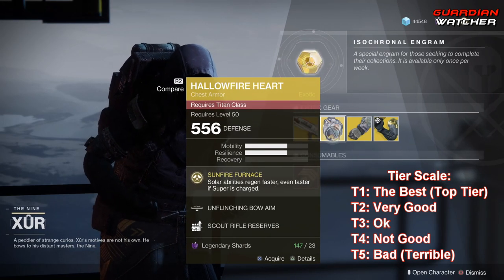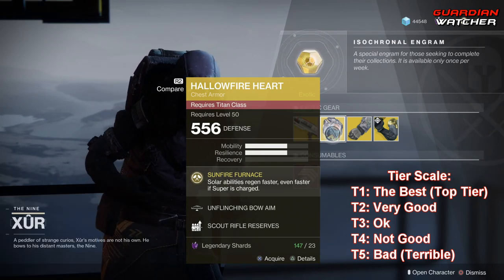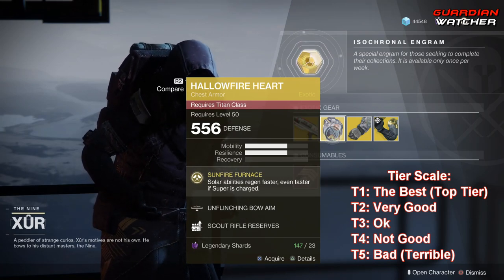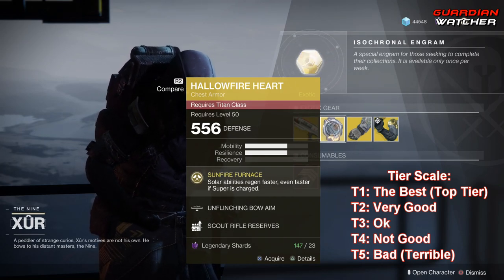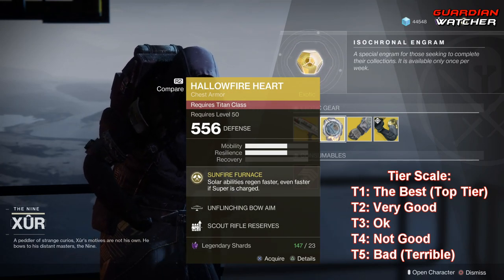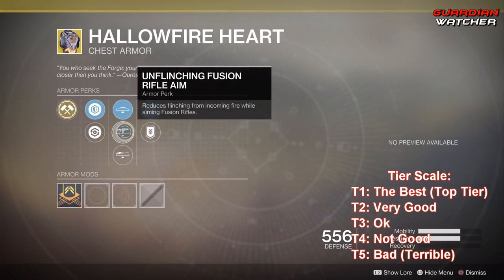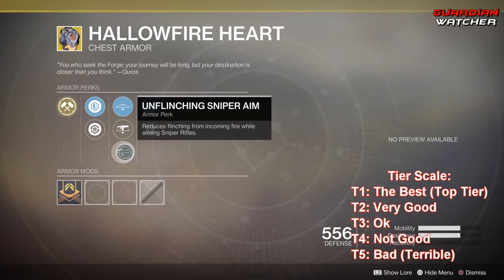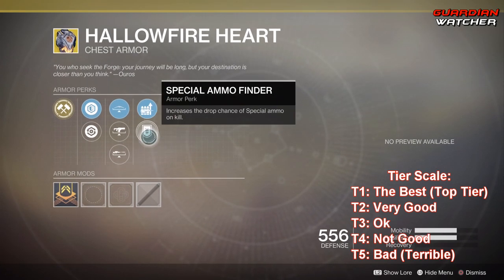Next is the Hollow Fire Heart. The intrinsic perk on this is Sunfire Furnace, which makes solar abilities regen faster, even faster if your super is charged. This is definitely a great exotic for your Sunbreaker, so definitely go ahead and grab this. I'm probably going to rate this a Tier 2 in PvE as well as PvP. It also comes with Unflinching Bow Aim, Unflinching Fusion Rifle Aim, Unflinching Sniper Aim, Scout Rifle Reserves, and Special Ammo Finder.